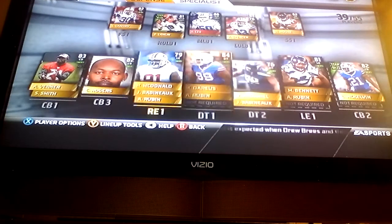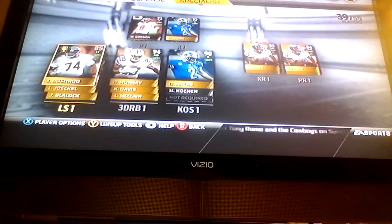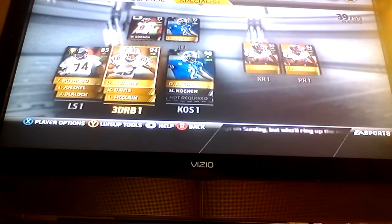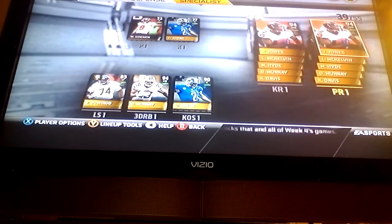And here are my cornerbacks. Specialists — not much has changed from before. David Akers is my kicker, he has like 94 kick power. And then Matt Cohen, I'm using my punter. DeMarco Murray is my 3DRB — I don't know what that's supposed to mean, let me know in the comments what 3DRB is, I'm trying to figure it out. Jacoby Jones is my kick returner — he's pretty good, he's 94 overall.